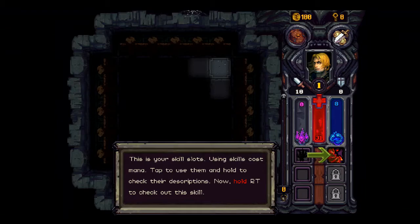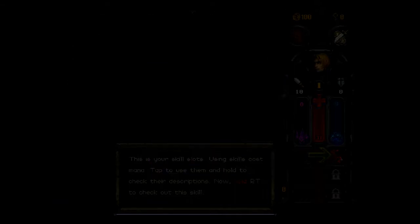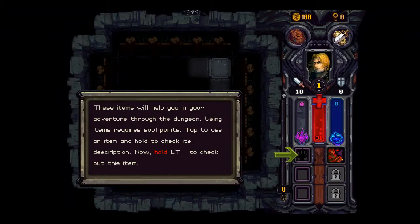This is your skill slots — using skills costs mana. Tap to use them and hold to check the description. Now hold RT to check out a skill. These items will help you in your adventure through the dungeon — using items requires soul points. Tiles in this dungeon have two different states: Black Mist, which is inaccessible...